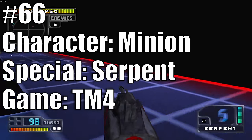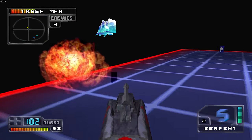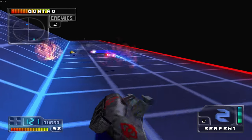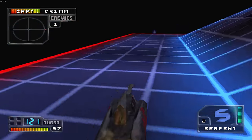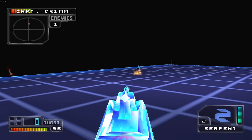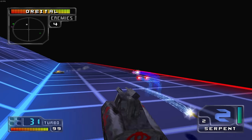At 66 we have Minion with their Serpent in TM4. I never thought I'd see Minion this low, but the Serpent in TM4 is by far the worst Minion special in any game. The special fires two missiles and a freeze missile simultaneously — same as TM2 and TM3 — but the two damage missiles miss almost every single time now for some reason. If all three hit, it does great damage and freezes the enemy. But that almost never happens, so 66 feels fair.